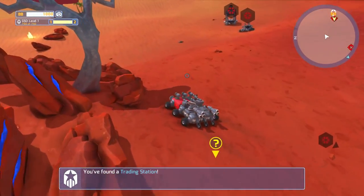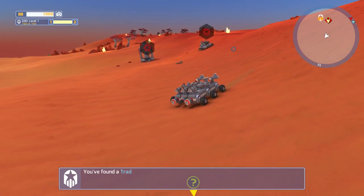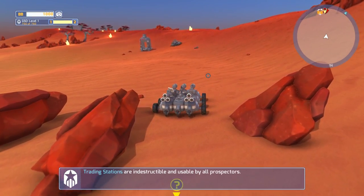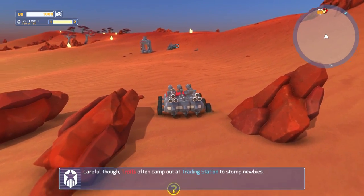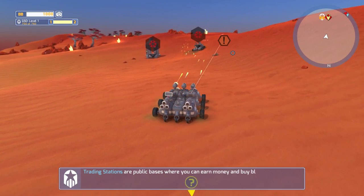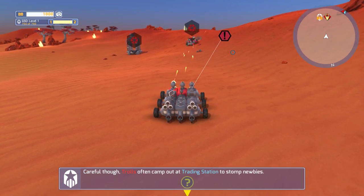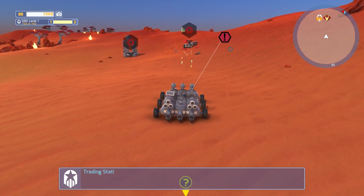I don't even want to look at that thing. You found a trading station. There appears to be someone there though. Trading stations are public places where you can earn money and buy blocks. They're indestructible and usable by all prospectors. Careful though — trolls often camp out of the trading station to stomp newbies. That's pretty cool. Just shoot at him with fricking laser beams from a mile off. With enough lasers you can defeat anything — it's a universal truth.